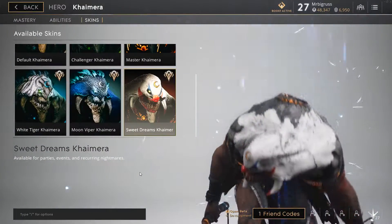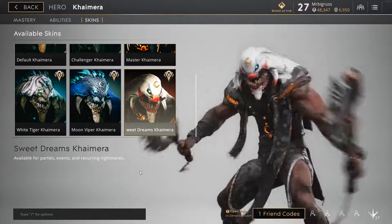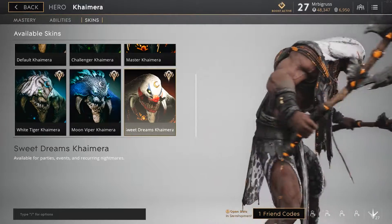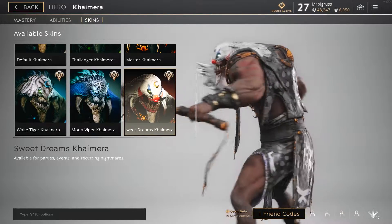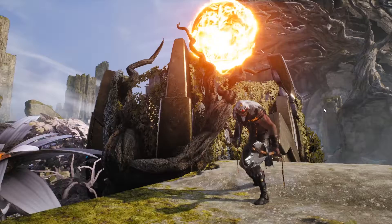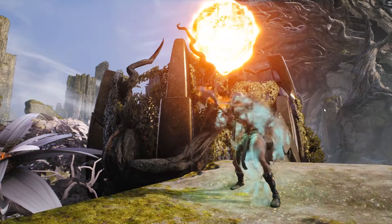For phase one we have Sweet Dreams Chimera, Feline Queen Sparrow, and Mephisto Gideon. You can unlock these for free between now and the 17th of October by watching or streaming Paragon. They will be dropped randomly, so the more you watch or stream, the better your chance of getting one for free. After the 17th you can no longer win these free skins.